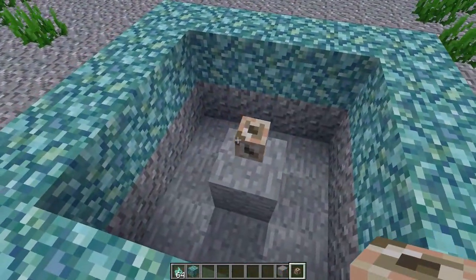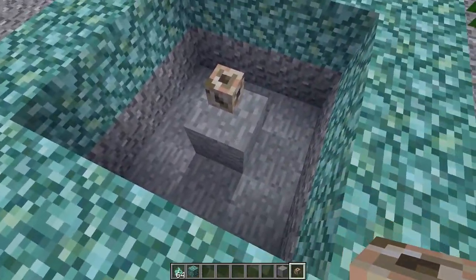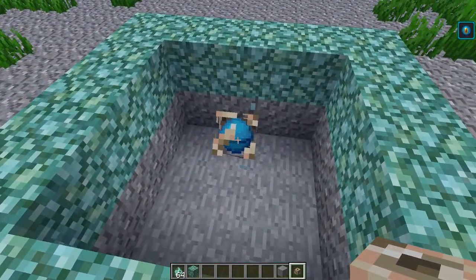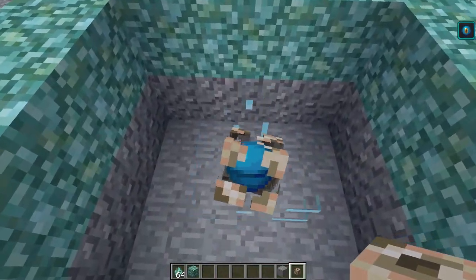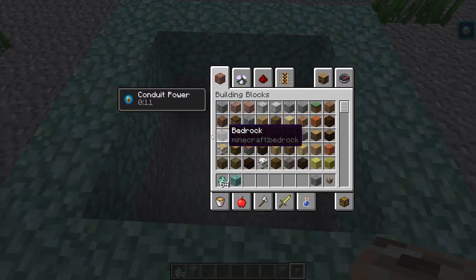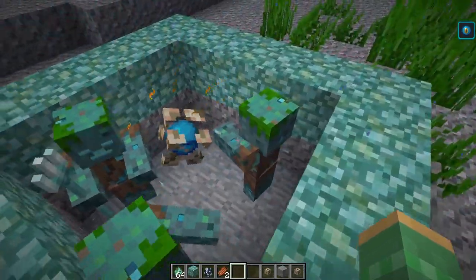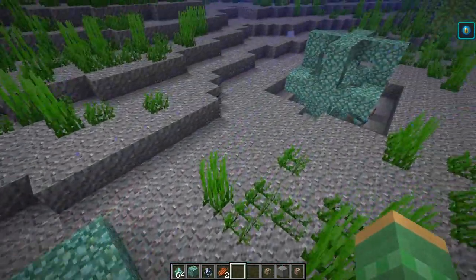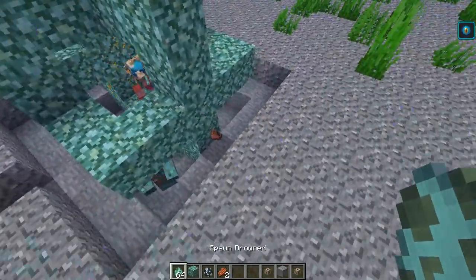On the Minecraft subreddit, someone discovered that if you put the conduit in the center of a prismarine ring and ensure there is water underneath it, the conduit will turn into a weird animated structure. You can't get any closer to it, but as you can see it's giving off a power effect called conduit power. In this configuration it puts out particles similar to the enchanting table, all moving towards the center.